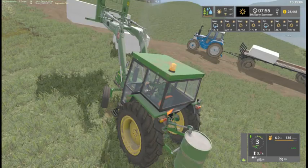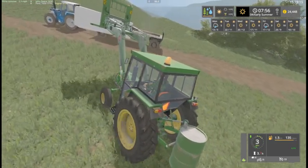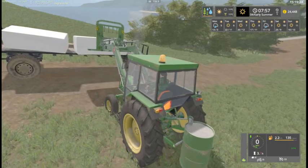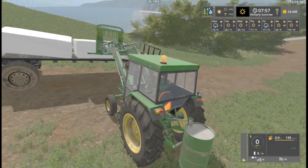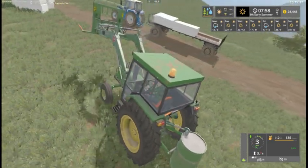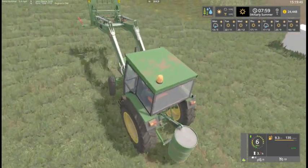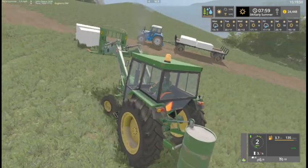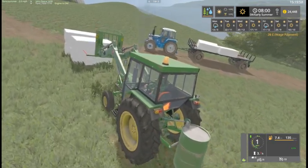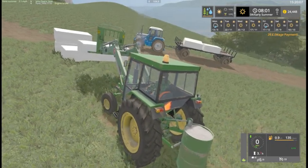We've got six of these big bales to collect. The tractor doesn't really like this bit of ground for loading and unloading, but we'll make it work. The bales will be carted straight to the yard next time — they've been out here fermenting in the cut grass before we planted our trees.